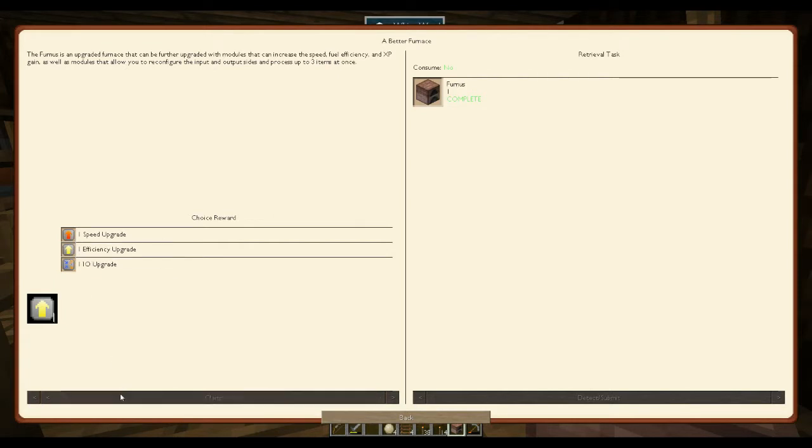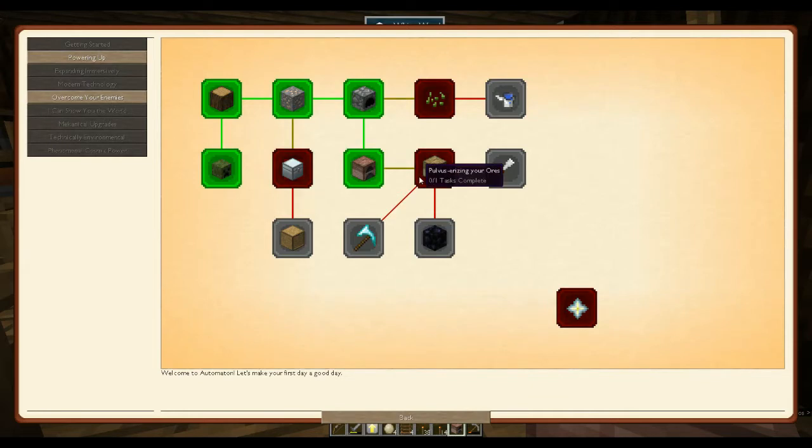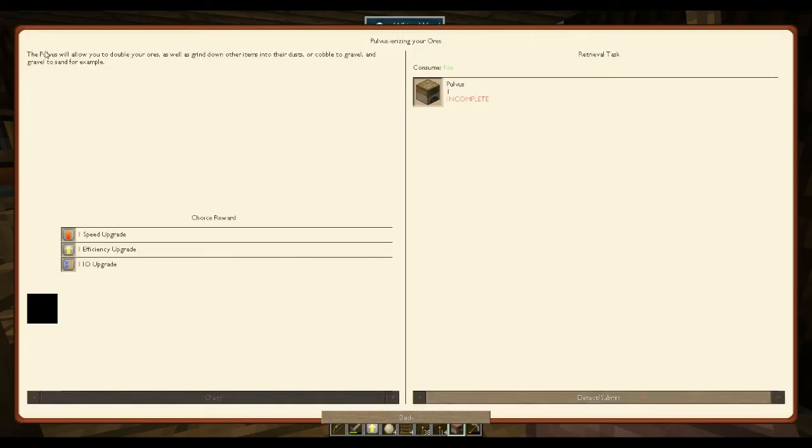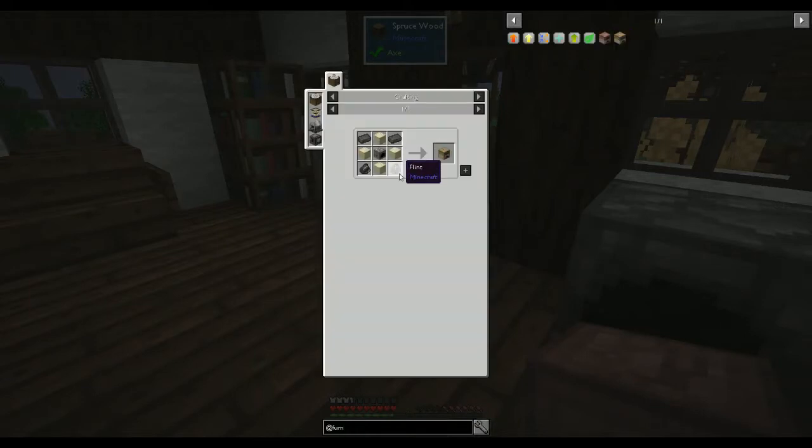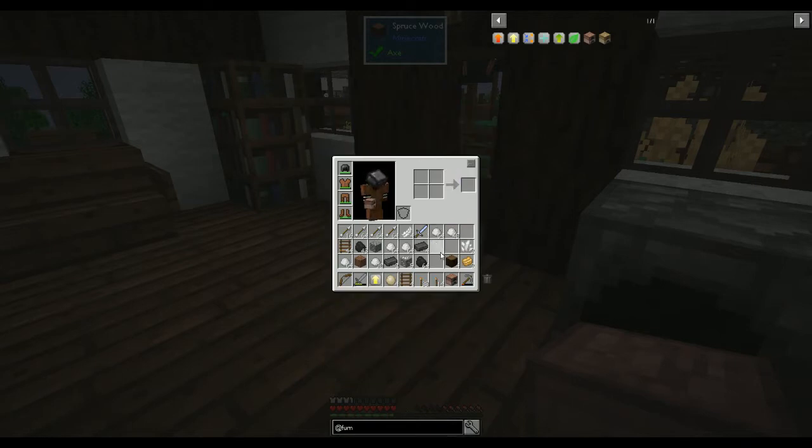So the efficiency upgrade — claim. Pulverizing your ores: the pulvis will allow you to double your ores as well as grind down other items into their dust, or cobble to gravel and gravel to sand for example. We'll go for the efficiency upgrade. Let's see if we can make the pulvis — you need flint, a furnace, and sandstone.